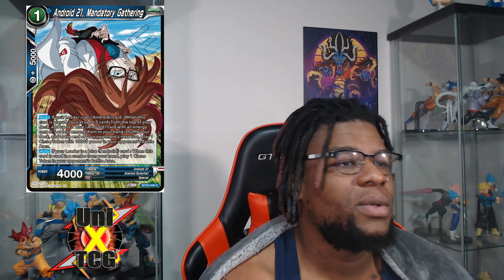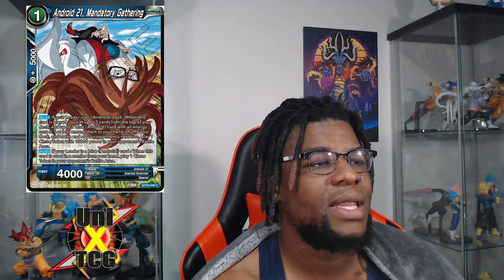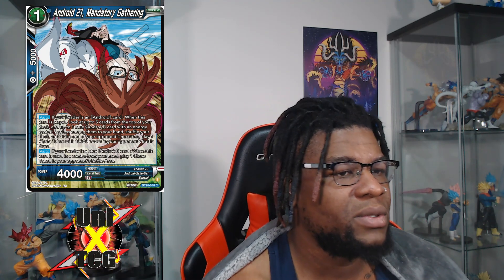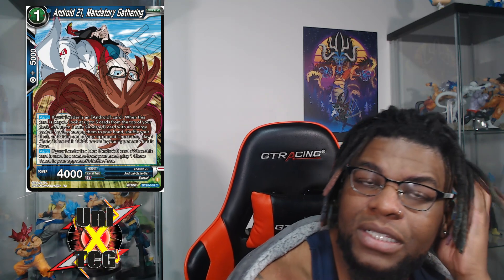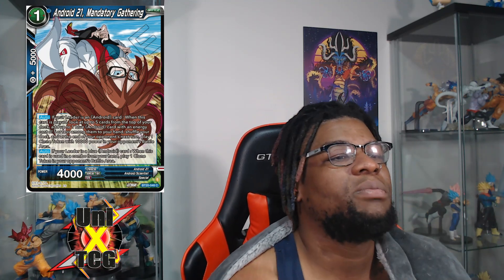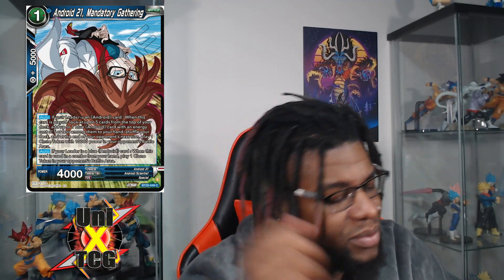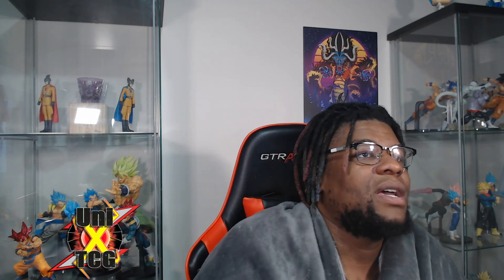The first archetype card is Android 21 'Mandatory Gathering,' a one-drop searcher. Auto: if your leader is an Android card when this battle card is played, look at the top five cards of your deck, add up to one blue Android card with energy cost five or less to your hand, then shuffle. At the end of your opponent's next turn, play one clone token with 10k power to your opponent's battle area. When used as a combo from your hand, also play one clone token to your opponent's battle area. Adding clone tokens to your opponent's side lets you use them as energy once awakened — and this search card works in Gamma and other blue Android decks too.